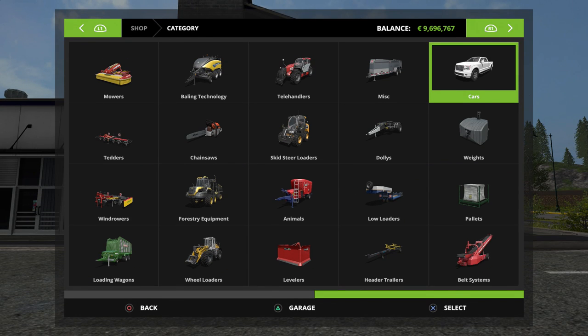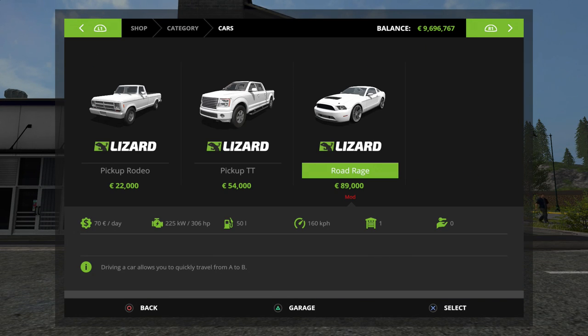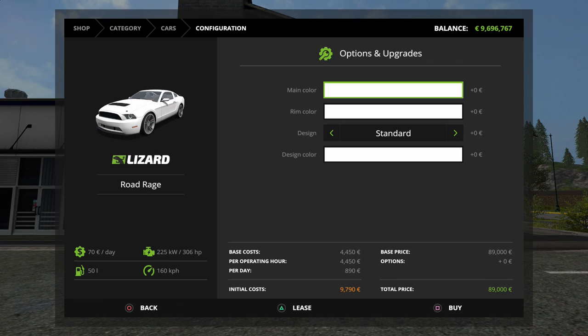Our last mod is the Lizard Road Rage — finally giving us a sports car. It has a maintenance cost of $70 per day, a 225-kilowatt or 306-horsepower engine, a fuel tank of 50 liters, and a top speed of 160 kilometers per hour. It is now the fastest vehicle in the game. It costs $89,000 to purchase, with a leasing cost of $9,790, a per-day cost of $890, and per operating hour of $4,450.